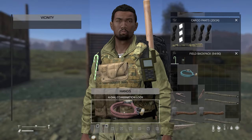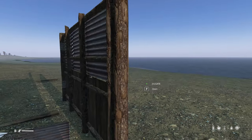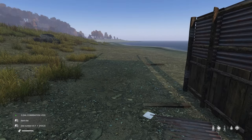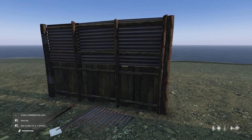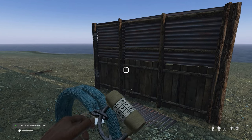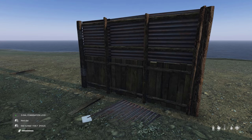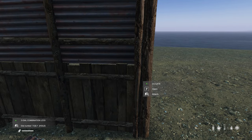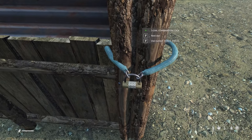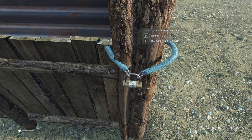Now that we've got ourselves a fence, we have to put a code lock on it. There are two different code locks we can get: a three-dial combination or a four-dial. How this works is you get to put whatever code you want to open the gate on the dial. I have it in my hands right now and I'm gonna set the code to four-five-one. I'm gonna walk up to the gate and attach it. Now the code is four-five-one when I placed it on the gate, but if I walk up to it right now it randomizes the dial number — so you don't have to change the code when you put it onto your gate.